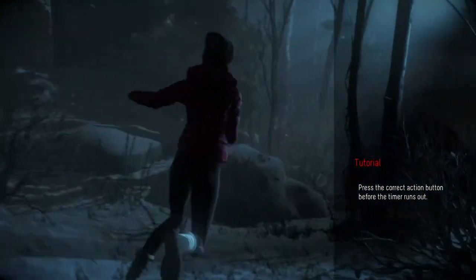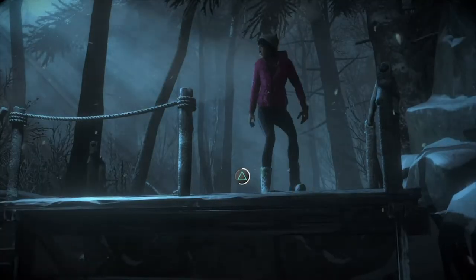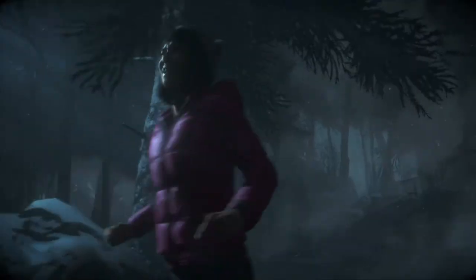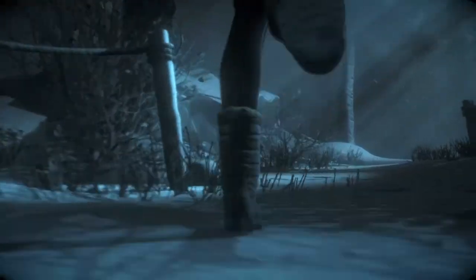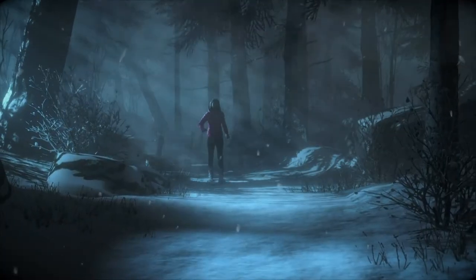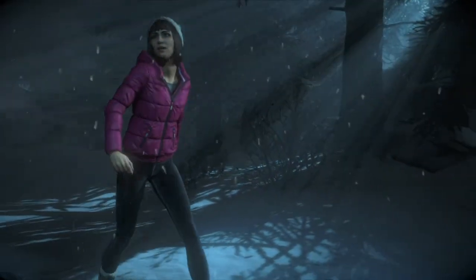We're getting into some gameplay — mostly quick time events. I'm gonna take the fast route. It's very stormy and Hannah's definitely just in a t-shirt. Following footprints rather than birds — that makes a lot more sense. Hannah's running. And those — deer? Elk? Moose? I really need to know my animals better. I'm pretty sure deer don't have antlers.